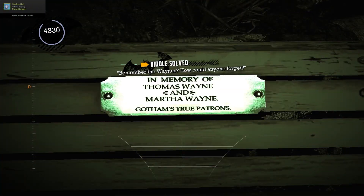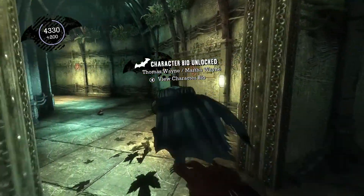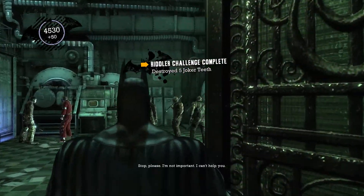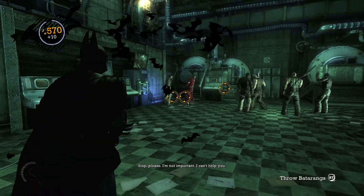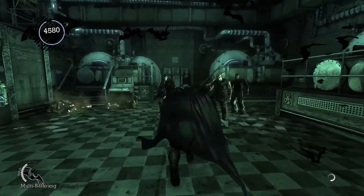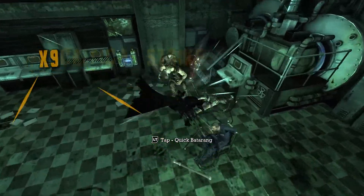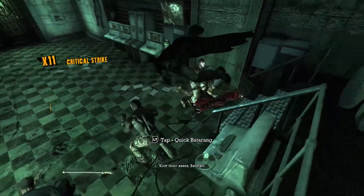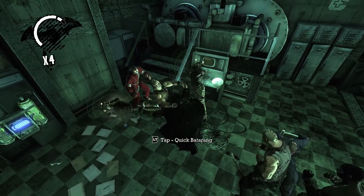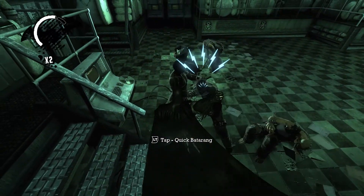First things first, you just need to scan that one stool bench, because the bench has Tom and Martha Wayne — Batman's parents — engraved on it, like a commemorative 'in memory of' plaque. Spoiler alert: Tom and Martha Wayne have died. I don't know why it's in the asylum — it's a weird place for a commemorative chair to be put, but I digress.